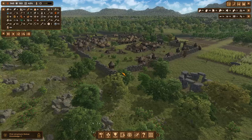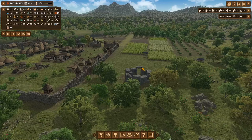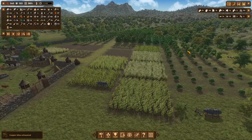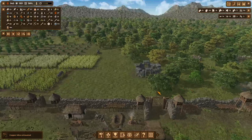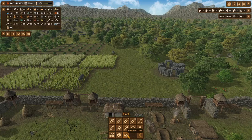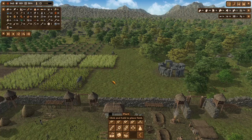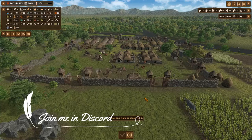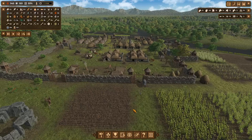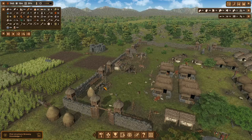Hey guys, welcome back to Settlement in Daughter Man. Since the last episode I've basically cleared out a lot of trees over on this side, got some crop fields in now. Now that I've got the space, I want to get some extra crops over here. I've put down a brewer.